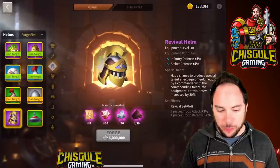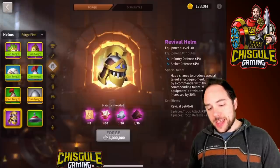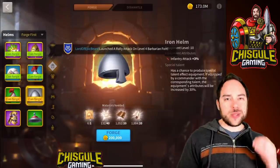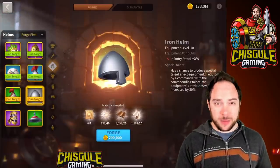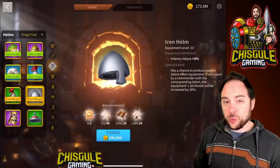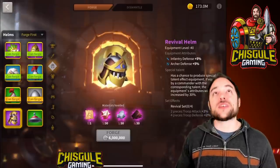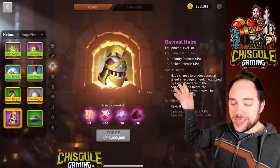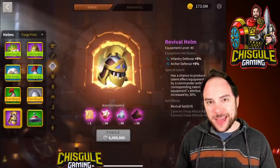Continuing on to the helmets — the best-in-slot helmet is going to be the Revival Helmet for 5% infantry defense. A great starter helmet is simply the Iron Helmet, offering 3% attack and 4% with the special talent. Remember when I said the margin between a big spender and a free-to-play player is pretty slim? You get 4% of stats with the special talent on the Iron Helmet — which you can guarantee yourself — versus the Revival Helmet, which costs many multiples more in materials and only gives 1% extra stats. In general, the Iron Helmet is a phenomenal starting point.